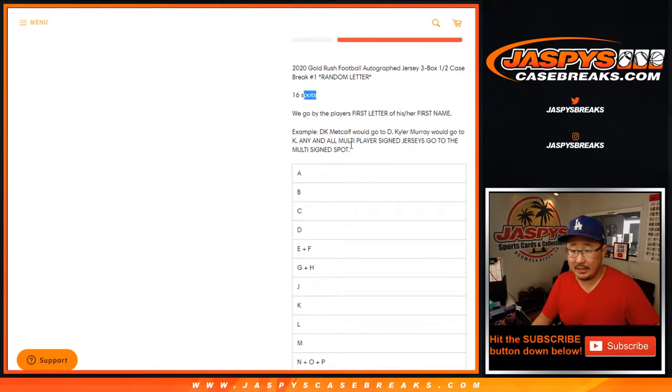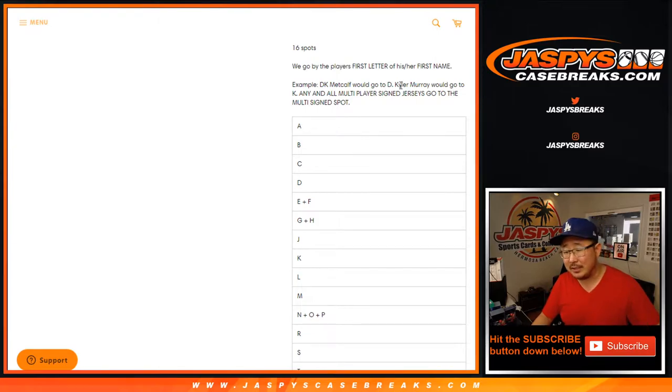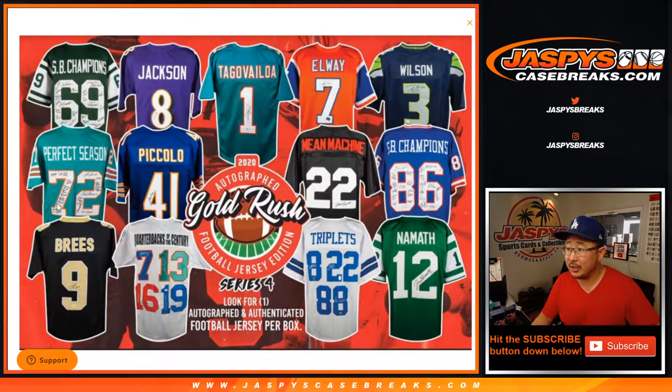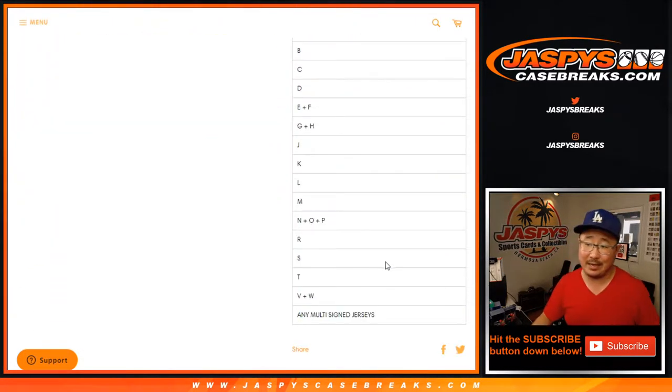We sold 16 spots and we're going by the first letter of their first name — DK Metcalf goes to D, Kyler Murray goes to K, so on and so forth. There's also a multi-signed jersey spot, so there's some cool multi-signed jerseys that could be possible out of this, and one spot will get any of those.